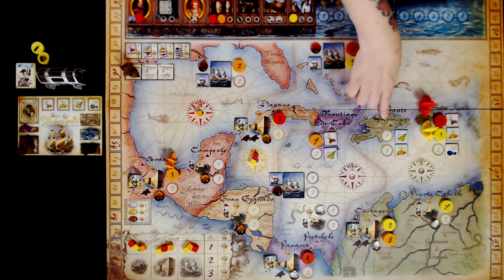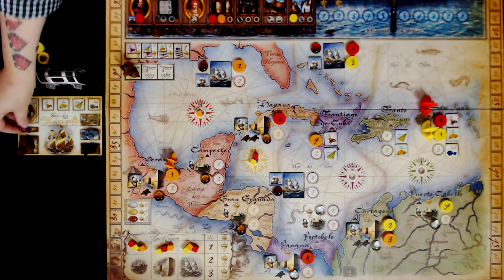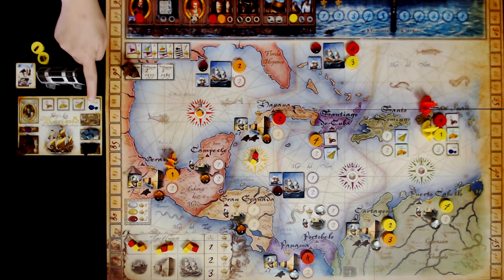We're going to resolve yellow's plays for this turn. This first spot is where you would collect commodity tokens — you need trade good cubes in order to do so. You would cash in a trade good cube to collect whatever remaining commodities are still available. So yellow would take an indigo and put it on their player mat, because they are worth points at the end of the game for sets.